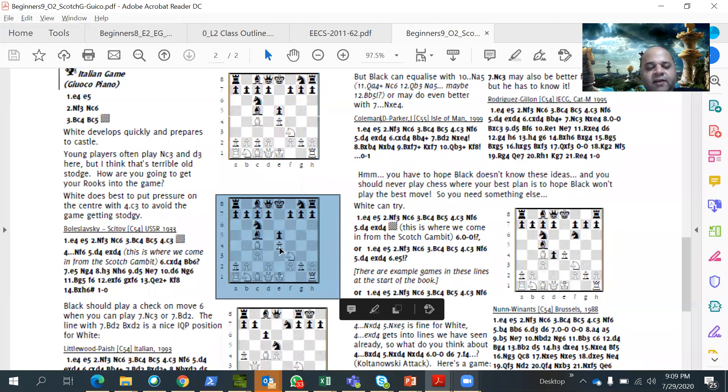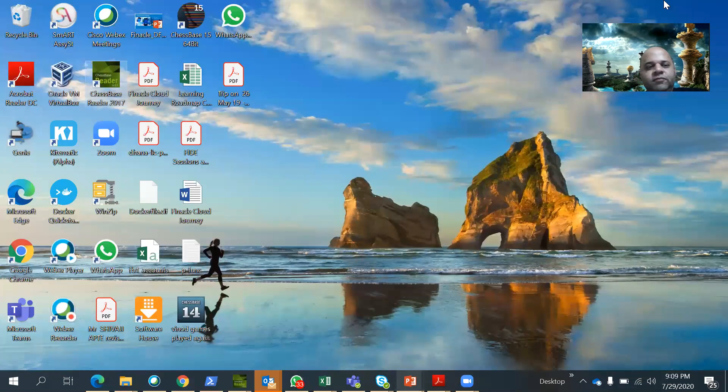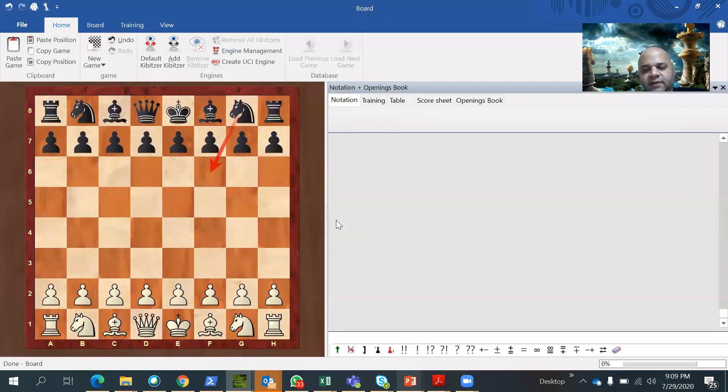We are going to look at the Italian opening today. It's a very interesting opening — it leads to a lot of good attacks, both for white and counter-attacks from black's side. This is a very important opening to know as you progress. The first moves are E4, E5, Nf3, Nc6, Bc4, Bc5. You get this position, which is the starting point for the Italian.